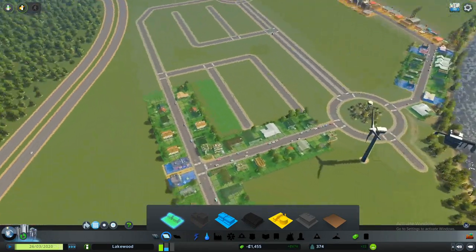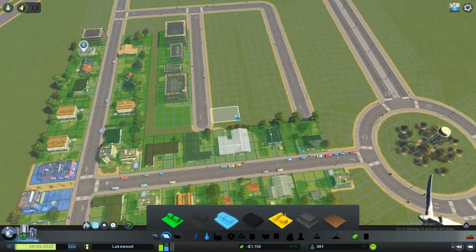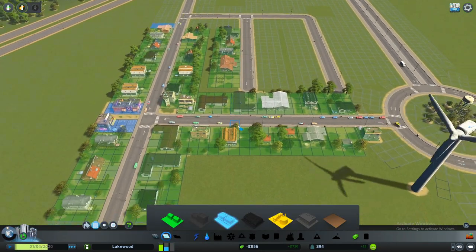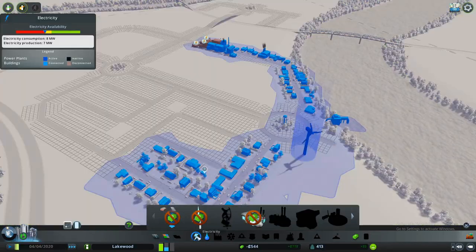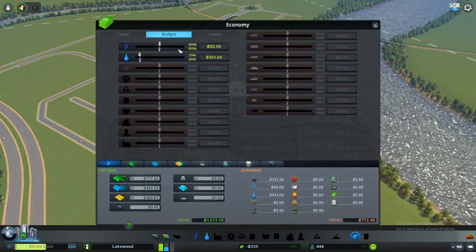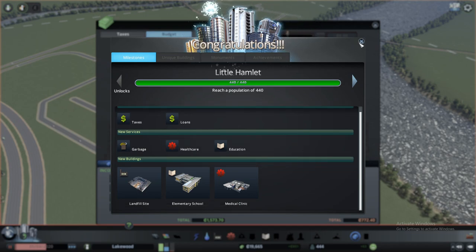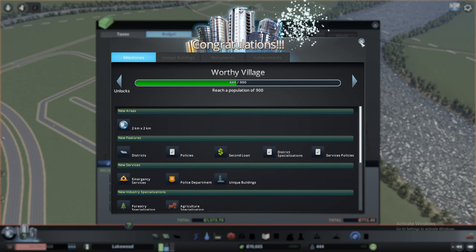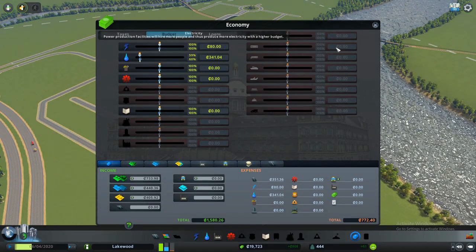The city is slowly booming, with more and more people living in it. We still have a money issue — we're earning, but at the start I lost a couple thousand, so I can't build electricity right now. We just unlocked a milestone, which means we can now place an elementary school, a medical facility, a garbage system, a police station, and a fire department. I need money to build all of that, but luckily I have 20,000 units.